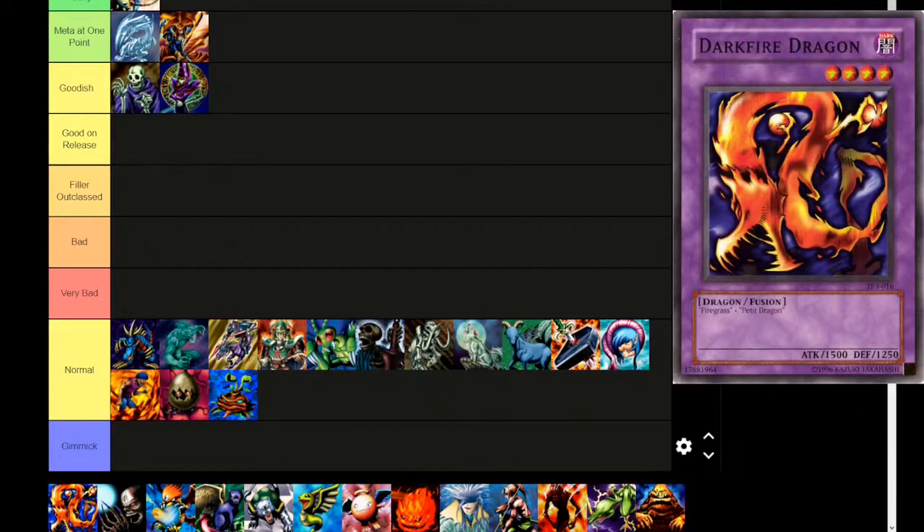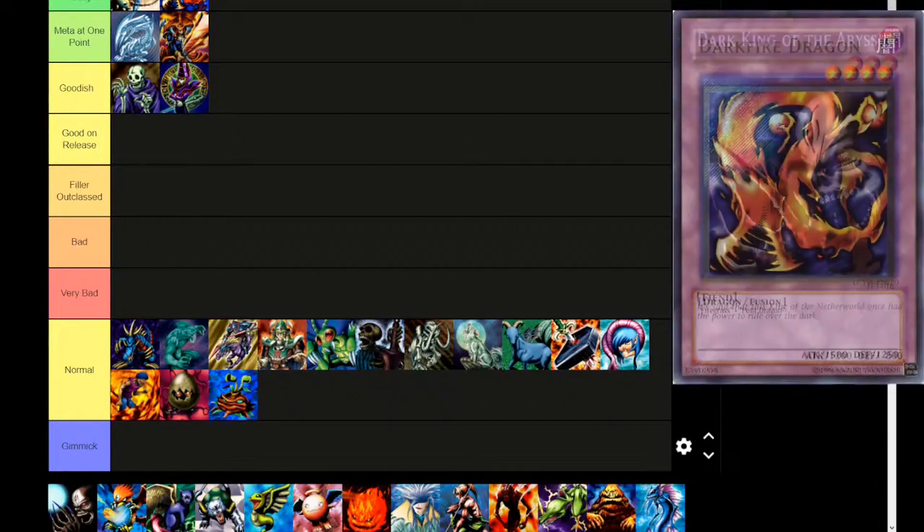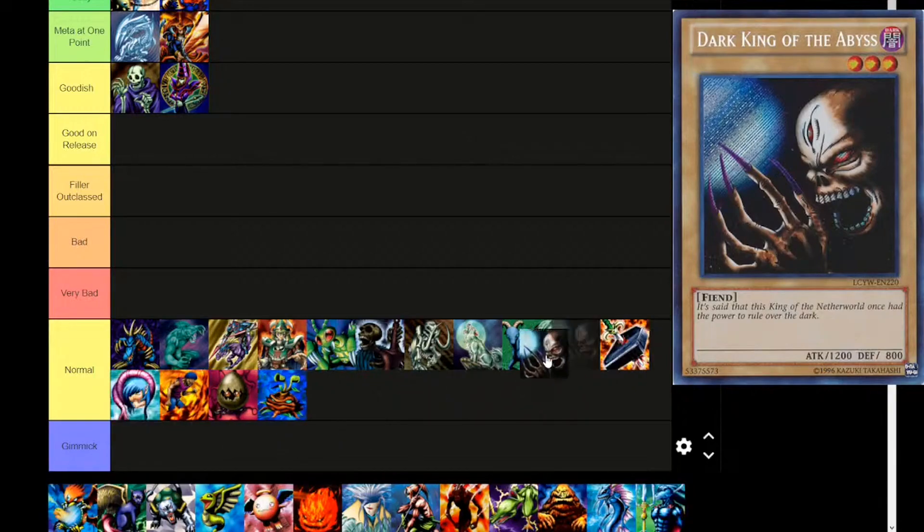Next up is Darkfire Dragon — Dark attribute, level 4, dragon fusion type requiring Firegrass and Petite Dragon. 1500 attack, 1250 defense. I'm actually going to put it next to the Fire Knight — probably controversial, but it is a level 4 option. Next is Dark King of the Abyss — if this were a lore tier list, it would be way up there. Dark, level 3, fiend type. 'It's said that this King of the Netherworld once had the power to rule over the Dark.' 1200 attack, 800 defense. This is another Silver Fang and Mammoth Graveyard clone, which is weird.